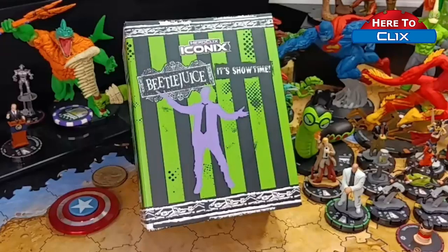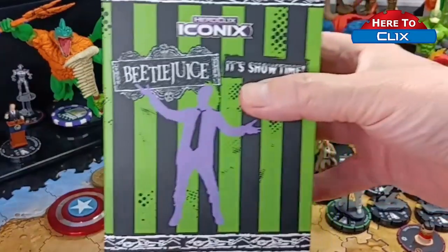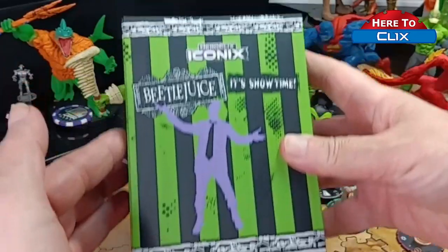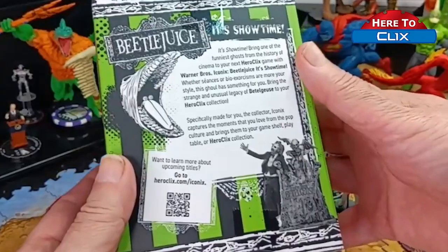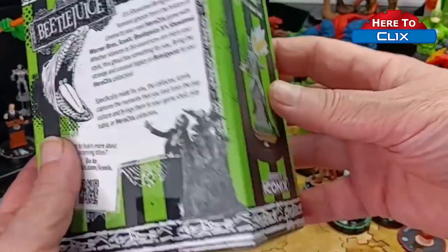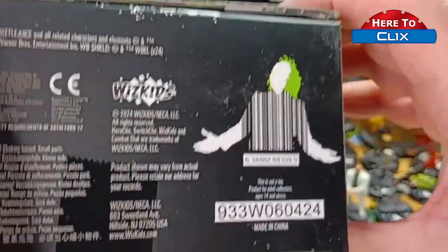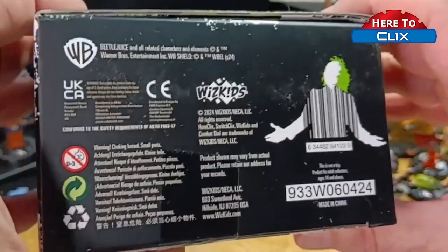Welcome back for another quick unboxing. I finally got the Beetlejuice 'It's Showtime' — it finally came in. There have been a couple of issues with Whiz Kids getting stuff in, but here it is. We have the iconic box 'It's Showtime.' There are QR codes for all of it telling you about the Beetlejuice figure, and one great little hidden thing is that the barcode is Beetlejuice in his jacket — a pretty cute trick.